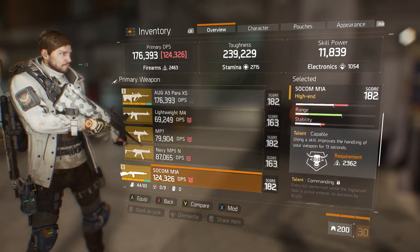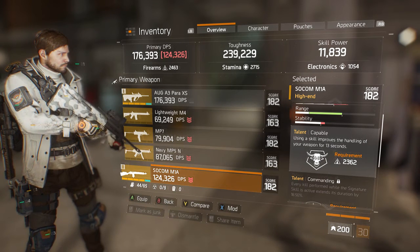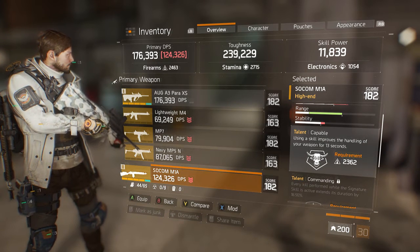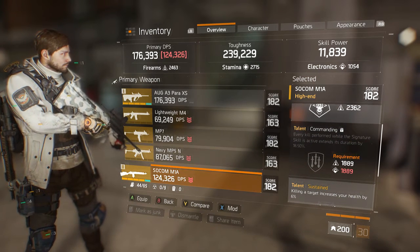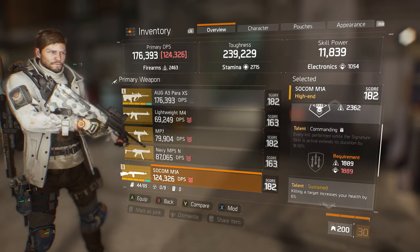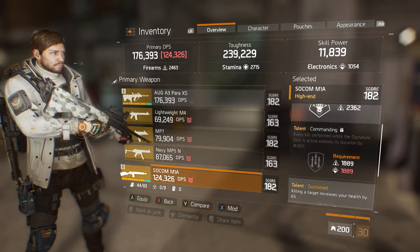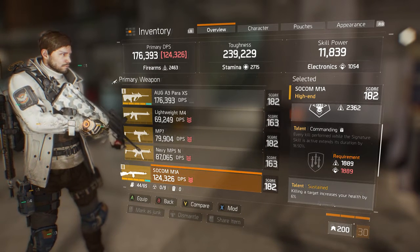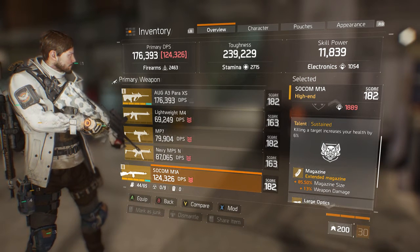I've shown you the SOCOM before, but I'll go back over it. It's Capable — using a skill improves the handling of this weapon for 13 seconds, so as soon as you pop a pulse or any skill, your firing is going to be pretty much pinpoint. Commanding extends signature skill duration by 18.50% per kill while active, though you need a high skill number — I currently don't have that activated. The other talent is Sustained — killing your target increases your health by 6%. Nice little one there.